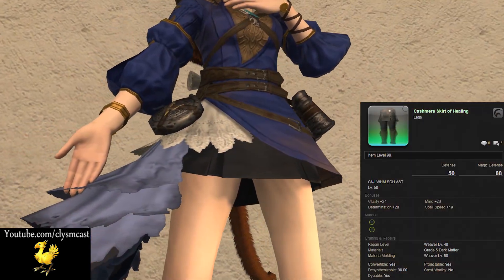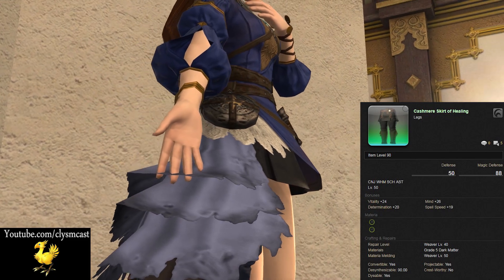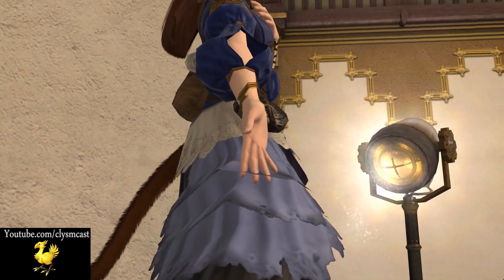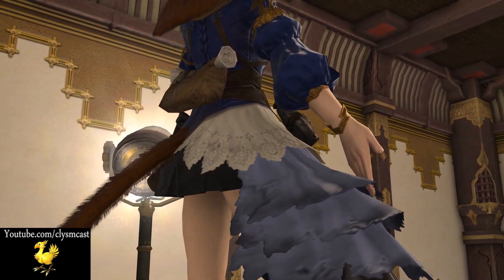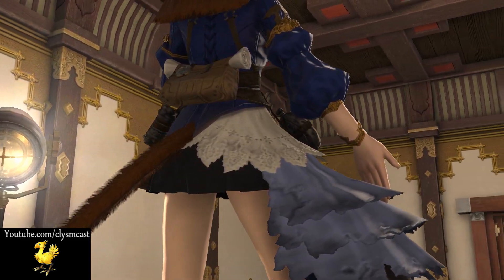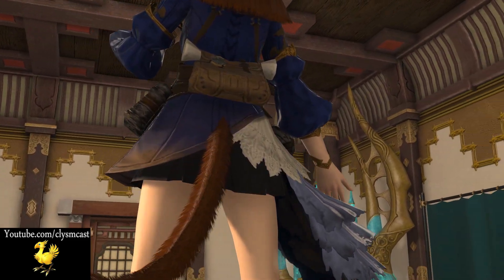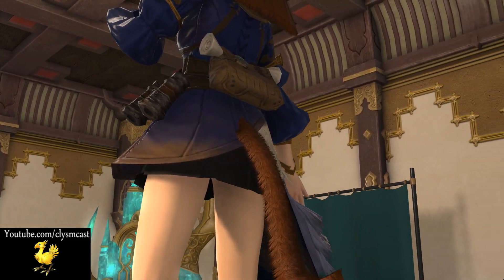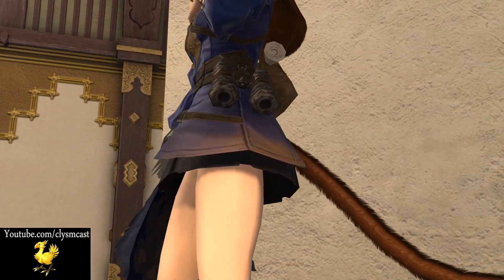The skirt is the Cashmere Skirt of Healing. This would lock the glamour to a healing class. However, you can easily use other cashmere skirts such as the Aiming one which is very similar, or if you have it you can use the Moonfire Faire skirt as it would make it usable by anyone. This is one of the closest lookalikes to Lenne without the tights, and is a Master Weaver 1, 3-star level 50 weaving recipe.